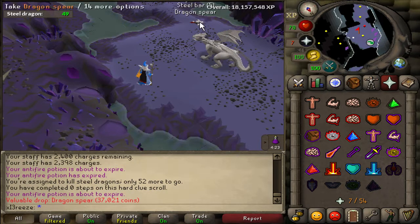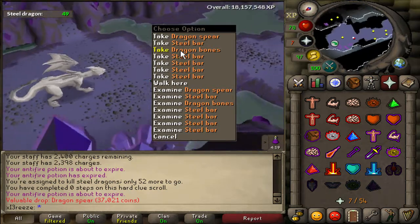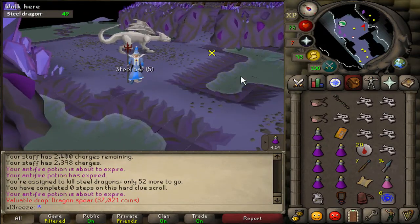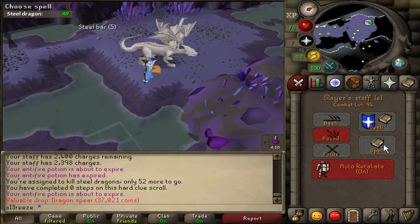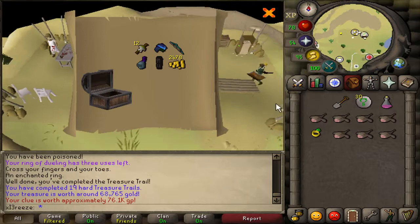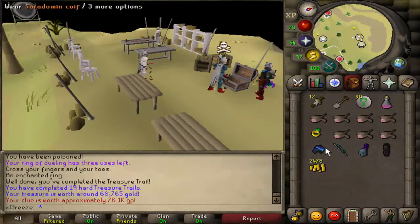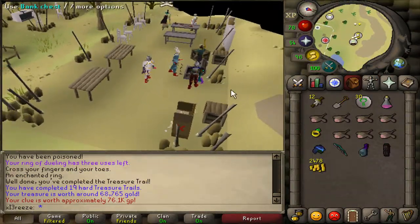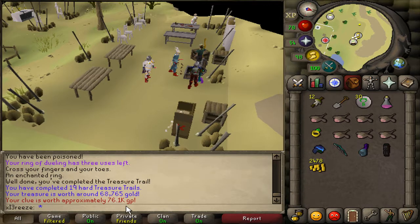There's our first unique drop - a dragon spear! It's only worth about 40k so it's not a great drop but it is a drop nonetheless - first time getting a dragon spear on this account. Here's the reward casket - a Saradomin coif! That's the first one I've got, which is pretty awesome. Only worth around 60-70k but not too bad.